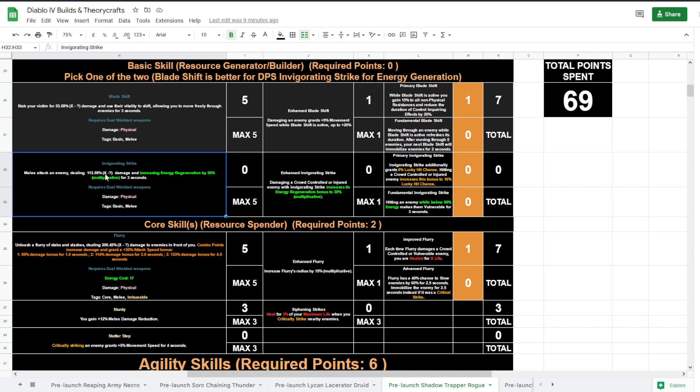If you have problems generating energy, you can put those points into Invigorating Strike instead. Then you have a choice: do you want to make enemies vulnerable while you have below 50 energy, or — I would actually go for the other option — additionally granting a lucky hit chance and hitting a crowd-controlled or injured enemy increases this bonus to double. I personally would go this, this, this.